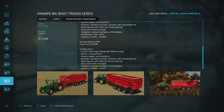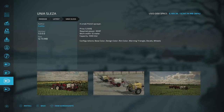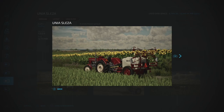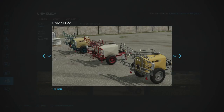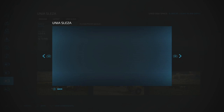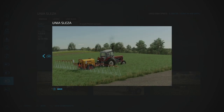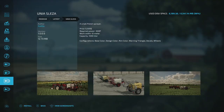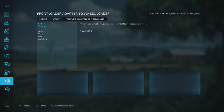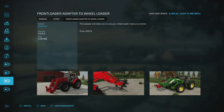The Uni Saliza is a small Polish sprayer made by KY — requires 30 horsepower, 12 meters wide, 1,000 liter capacity. Good for a small operation or old school farming. It has color options and pairs well with something like a small John Deere 710. There's also a Front Loader Adapter by Sledgamon that lets you use wheel loader tools on a tractor.